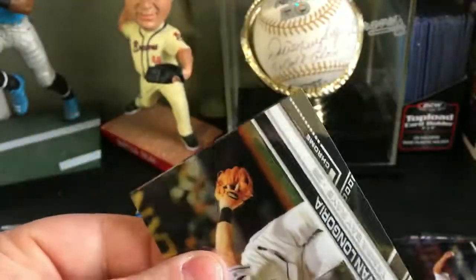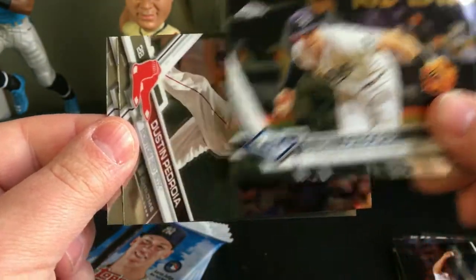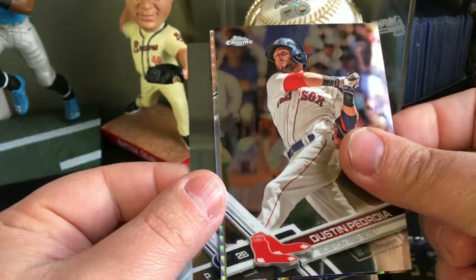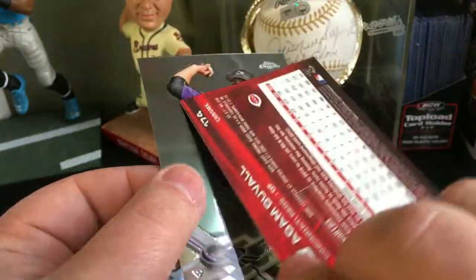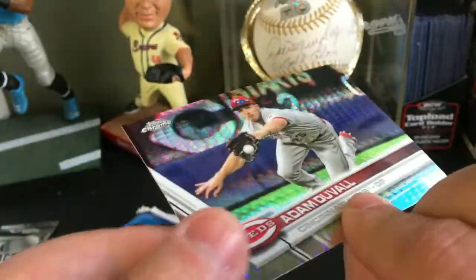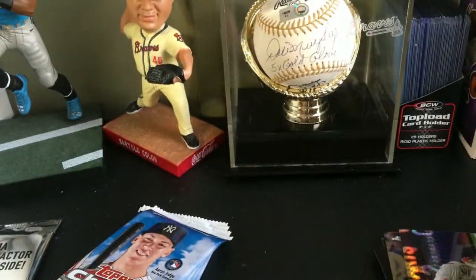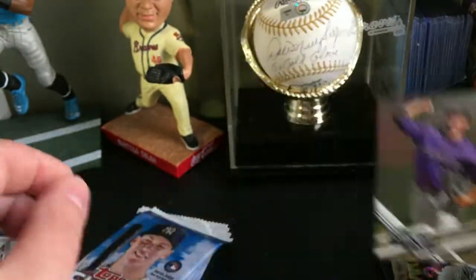Pack three: we got Evan Longoria, a Dustin Pedroia, an Adam Duvall — and a cracker prism-type deal, pretty cool — and then an Antonio Senzatela rookie card.